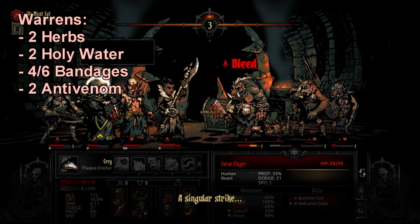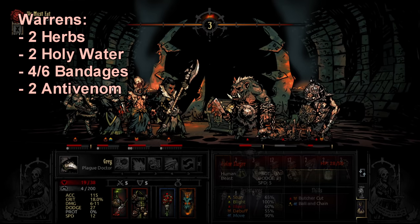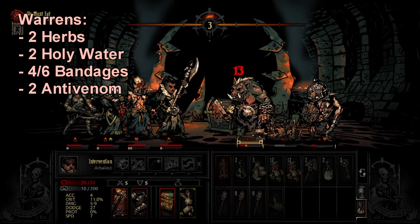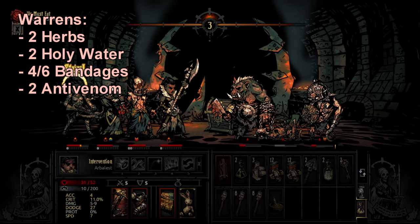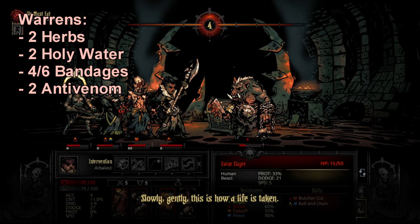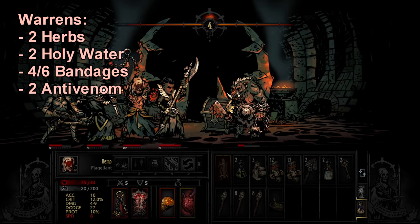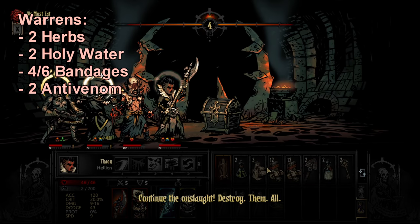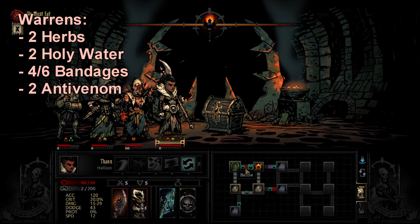Warrens missions always have 3-tile hallways, so they're very short — if you're in a pinch for money you can shave off one or two torches. But I still take the recommended amount because there are piles of scrolls curio in the hallways: use a torch on them to burn them and purge a negative quirk off the hero who did it, which is very powerful, similar to the Cove's coral. There's also the Cultist Witch who can lower your torch with her stressful incantation.